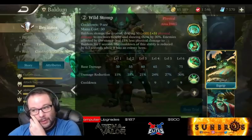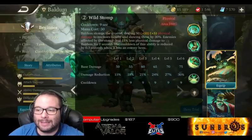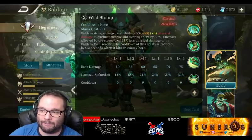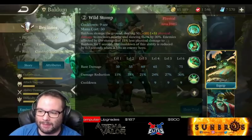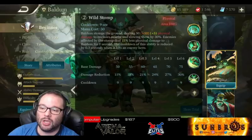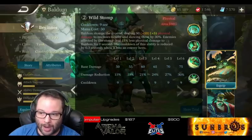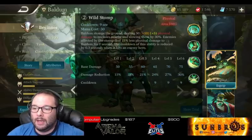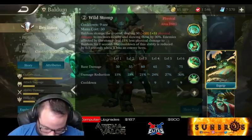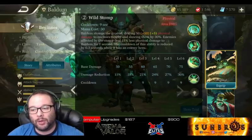His second ability is Wild Stomp. The cooldown starts at 9 seconds and is static throughout all six levels. Baldum stomps the ground, dealing damage based on 50 base — going up to 75 at level 6 — with AD and armor scaling, dealing physical damage to nearby enemies and slowing them by 30%. Enemies affected deal 15% less physical damage to Baldum for one second, increasing to 30% by level 6. The cooldown is reduced by 0.3 seconds when it hits an enemy hero.